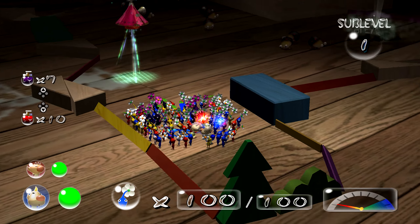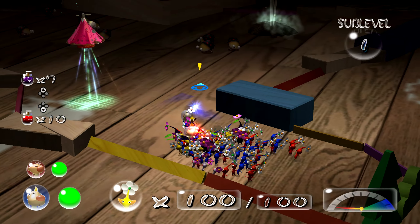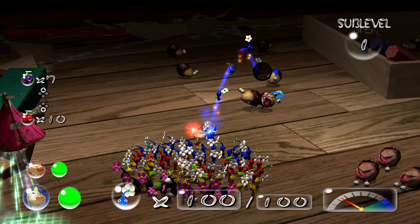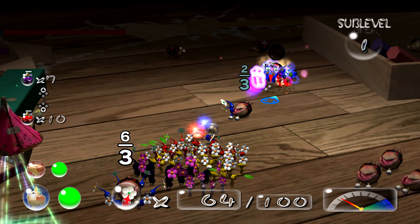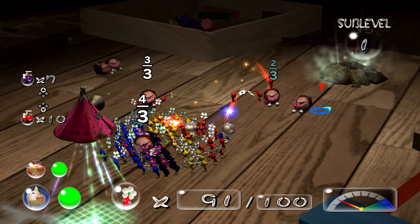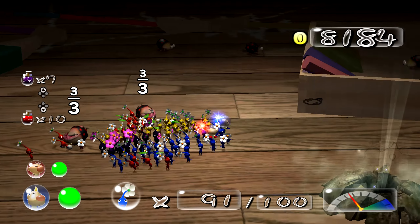And we also made it to another cave, which contains Gluntin's Kitchen, and there are a bunch of baby bulbears down here. The only way to deal with baby bulbears is to massacre them. They get about two pokos each. Look at them go.